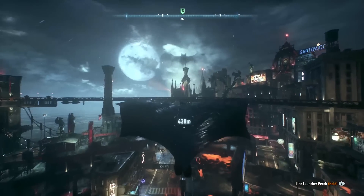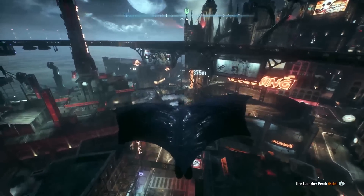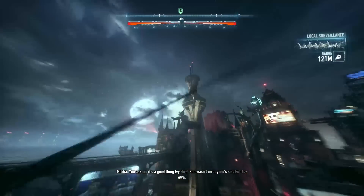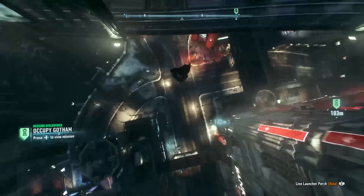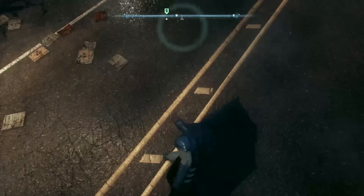Glide our way inside the largest bank in Gotham — great place for Two-Face to sick his ten thousand thugs and try to grab however many millions of dollars. This must be the place right here. Bomb — dive in, boom — Batman's here!